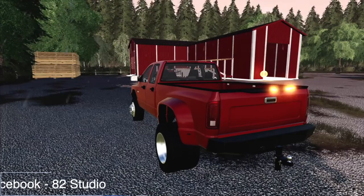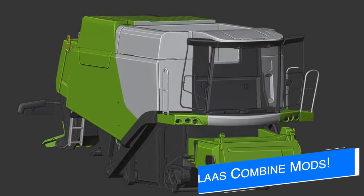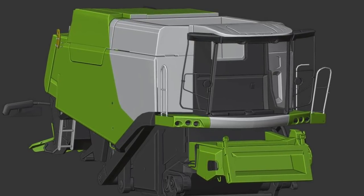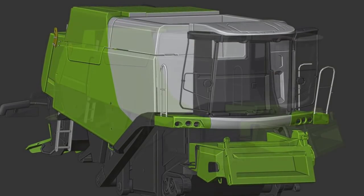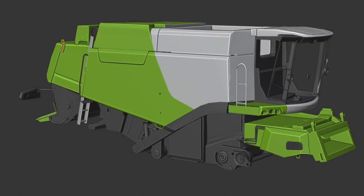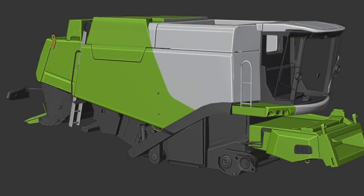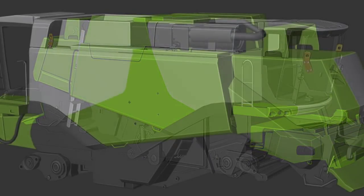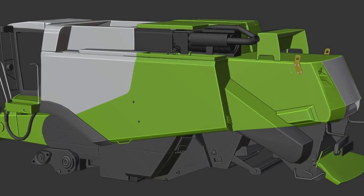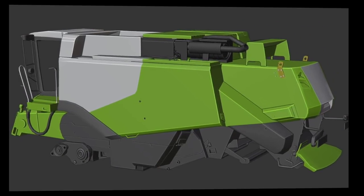For those wanting a Claas combine harvester mod, the wait is coming to an end as Sid Monning has started work on his next project — the Claas Lexion 600 series. He plans on recreating all the series: Claas Lexion 600, 700, new generations and old generations, as well as US and EU configurations. It'll be for all platforms, though it wasn't confirmed if these will be for Farm Sim 19 or Farm Sim 22 — potentially both.